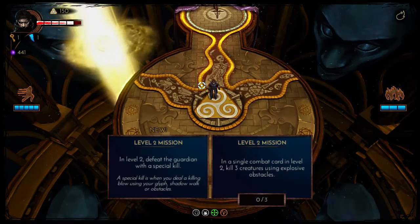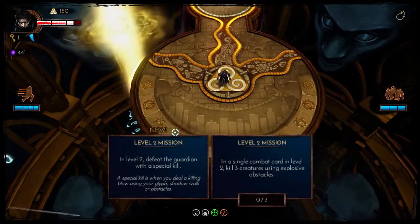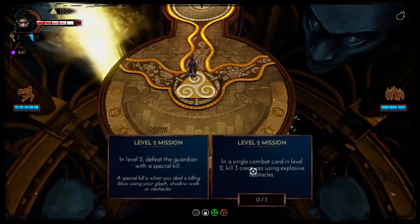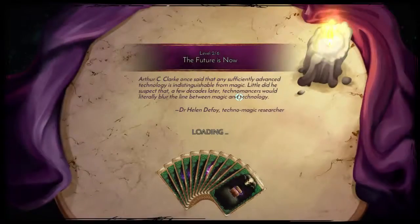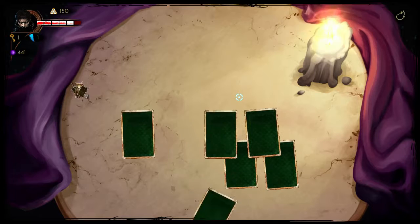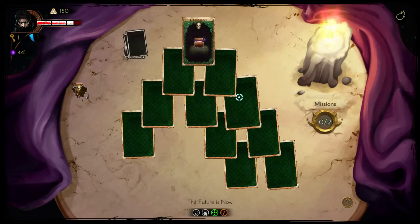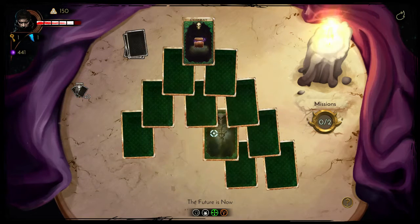So this is level two now. Level two missions: defeat the Guardian with a special kill, and we've got the explosive mission as well. Let's have a look at the new level's cards — the future is now. This will be set in a kind of high-tech science lab. That card will reveal the Guardian, showing me which card it is, and we can't go straight to it just yet.